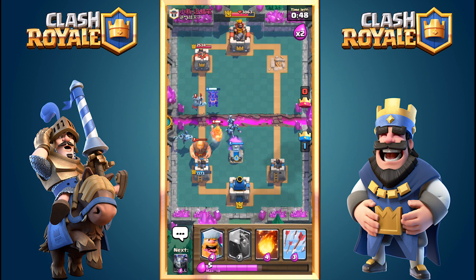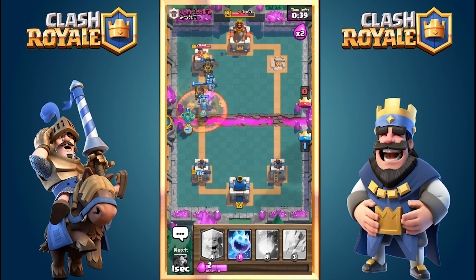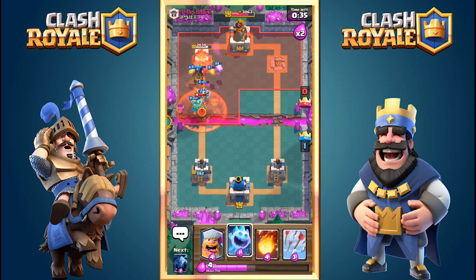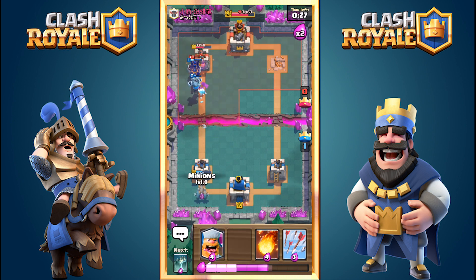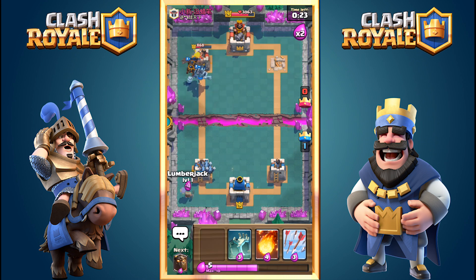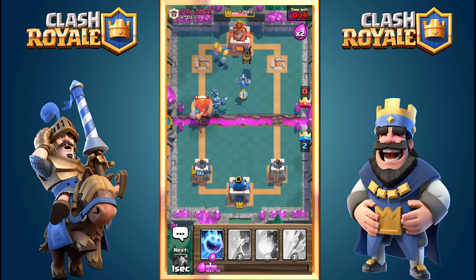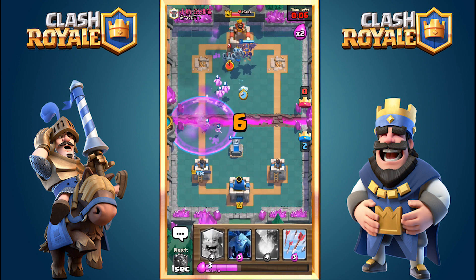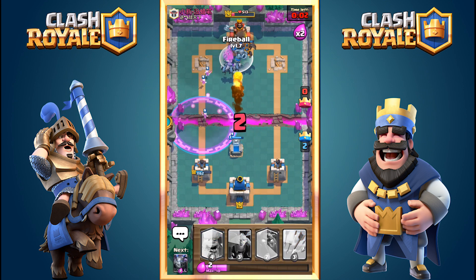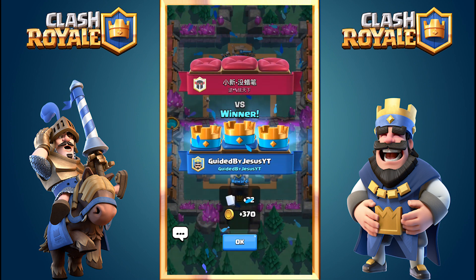I place the Lava Hound and carelessly drop Mega Minion and Minions behind it, since any air-targeting support troops will lock onto the Lava Hound. I place another Lava Hound and another Mega Minion — these two Mega Minions just vaporize his Prince. There's nothing he can do. I take tower number two with 20 seconds left and make a gigantic push for the King's Tower. Five seconds left — fireball — and that's the win! Three-crown for win number 12 in challenges!